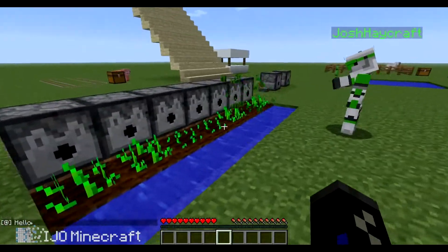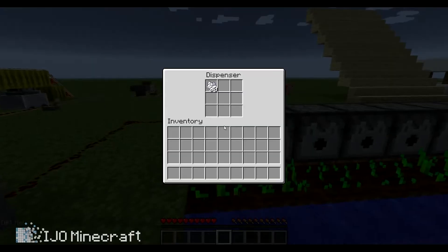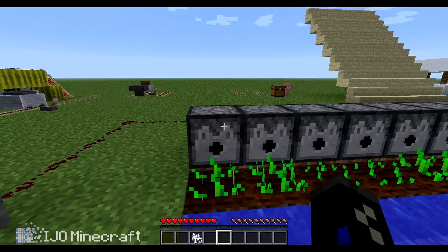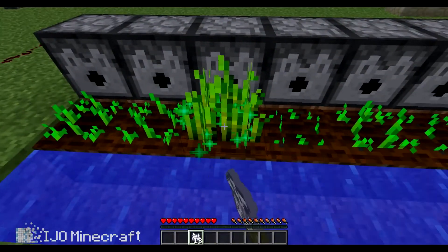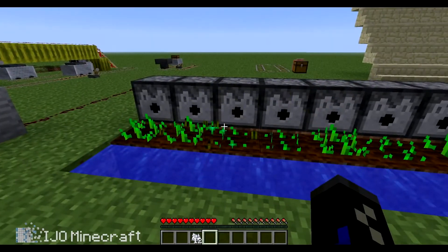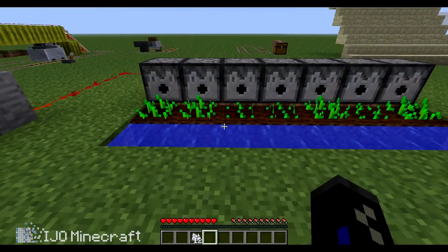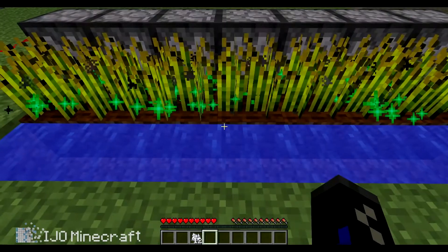Wheat farm. Wheat has actually been nerfed on bone meal — bone meal's been nerfed. So it doesn't grow in one click; you have to click it a couple of times for it to grow. And it can also be shot from dispensers now. Look at that green sparkle!